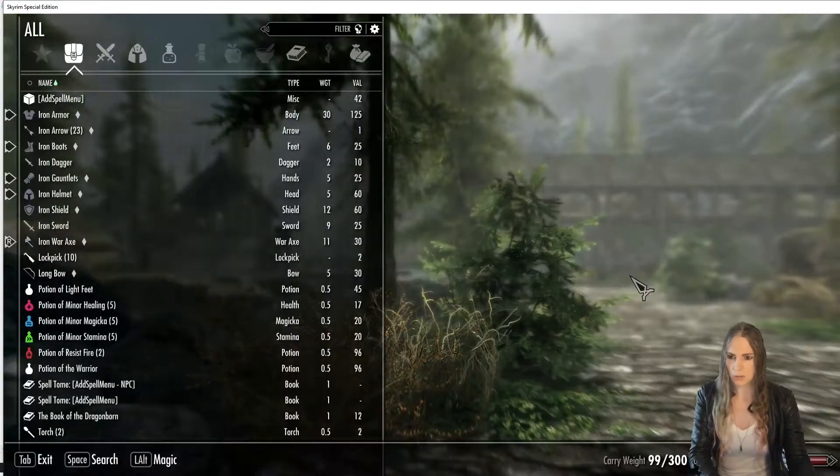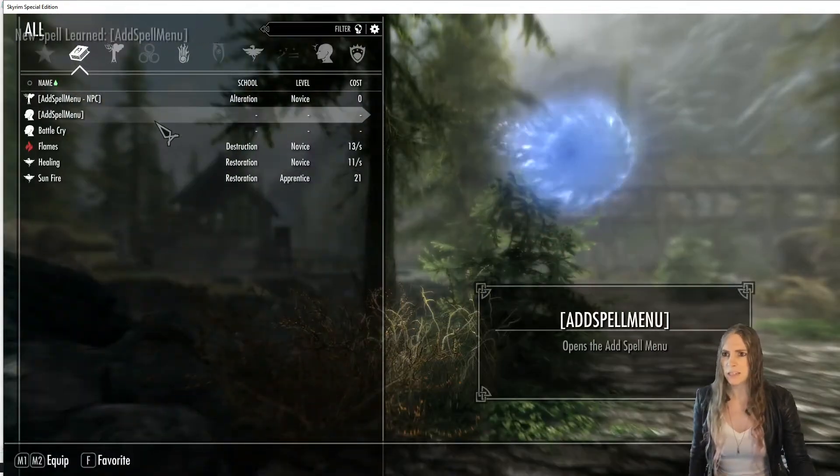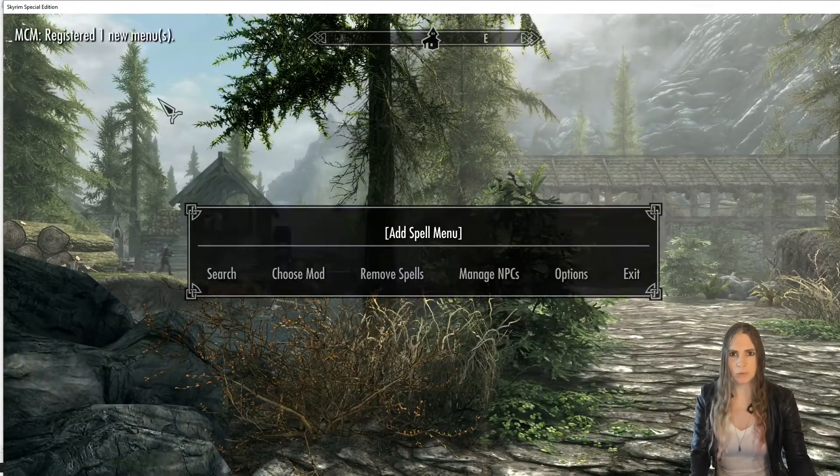I could choose a mod, or I could do this 'manage NPCs' thing, which says I need to cast the NPC spell. Fine, we'll do that. So let's learn those spell tomes — I love that sound.